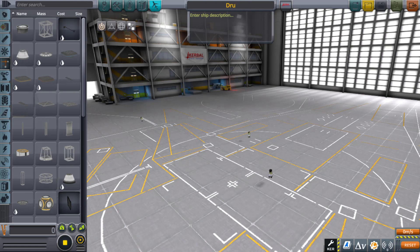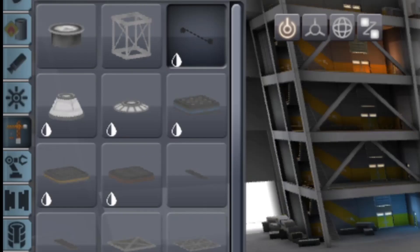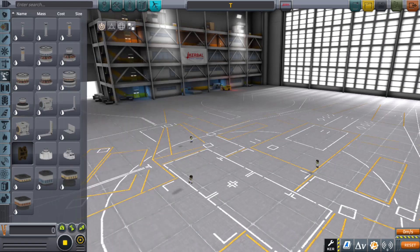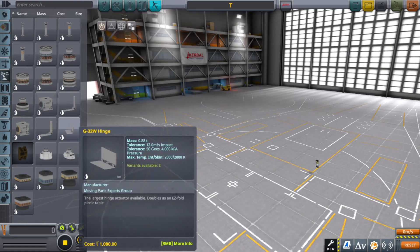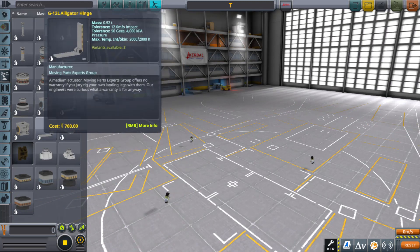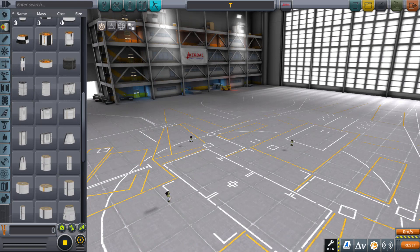We're going to name this project T. Ever since they added the robotic parts, I've wanted to make a type of dump truck. Sounds simple enough, kind of boring if you think about it. I've made dump trucks before in KSP by utilizing the landing gear to push the entire truck upwards in order to dump, but since we have robotic parts now maybe I can make a legit dump truck.